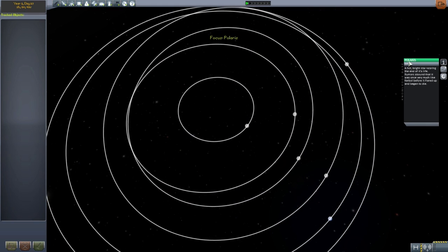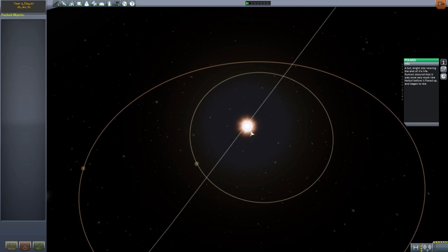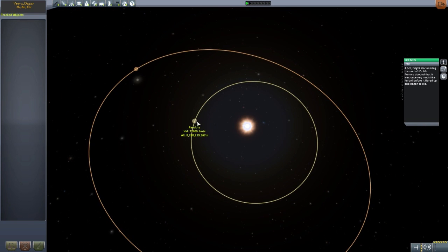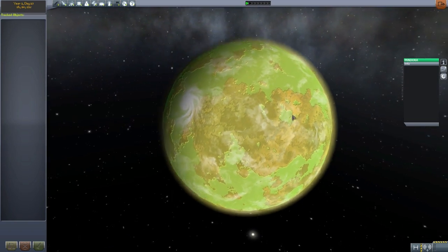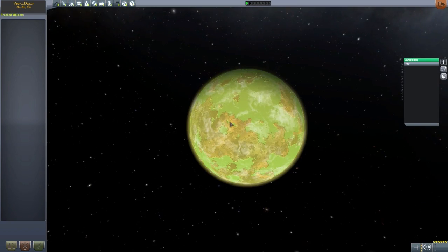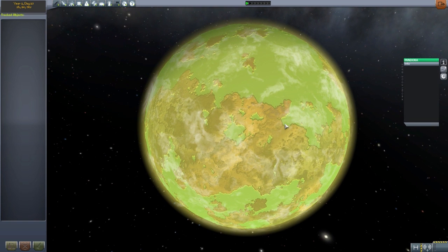The first one closest to the black hole is the Polaris system — a hot bright star nearing the end of its life. Rumors have it that it was once very much like Kerbol before it flared up and began to die. Polaris is a white star, and the first planet in the system is Pandora: a very interesting greenish-yellow planet that kind of looks like Eve but made green. It does have atmosphere, and we seem to have some sort of cool hurricane off the coast. No flavor text, but we do have the standard parameter info.